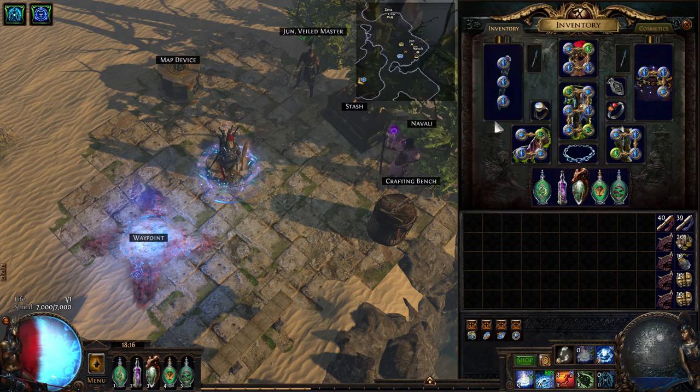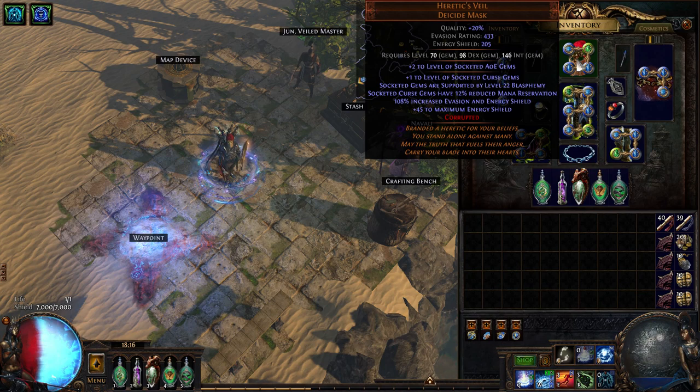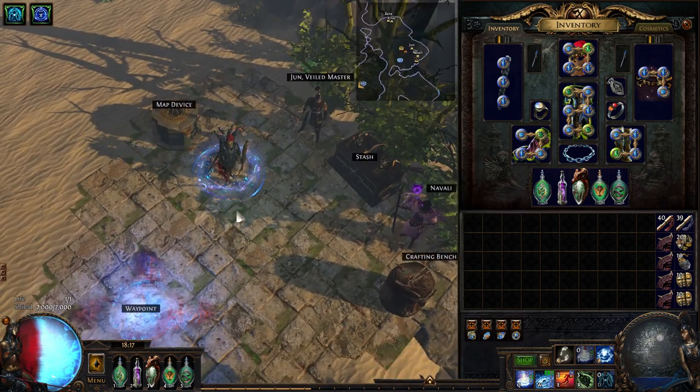This build would be so cool otherwise. You can have plus one to cold spells, cold damage over time, and trigger socketed spells, but also plus one to level of all spells which increases your curse levels. You can double corrupt Heretic's Veil — potentially getting plus two to socketed AOE gems and plus two to curse gems, for a total of plus five to curses on the helm. Every level you add to all your stacked curses, combined with the percentage increases to curse effectiveness, creates an insane cascading effect. But as I said, it's complete garbage against bosses.